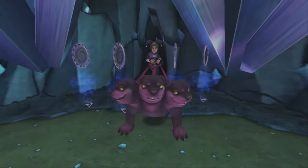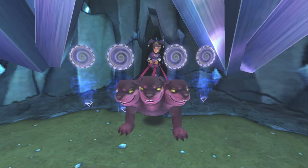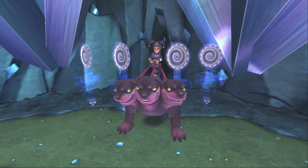Hey guys, EliteA6 here with another video. Today I have for you a two-round strategy for the Gold Skeleton boss — Slamming Fire. This strategy is 99% foolproof and it's very flexible and very easy to follow, so we'll waste no more time.